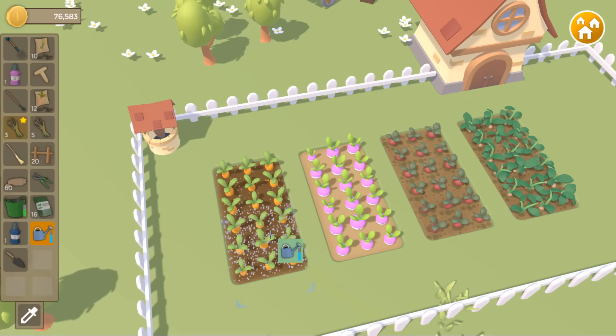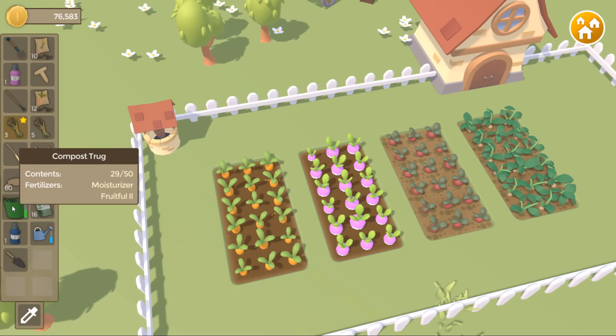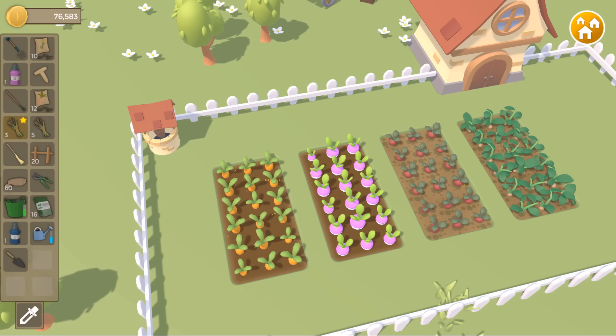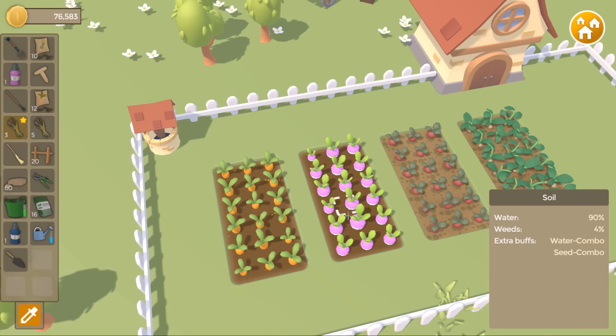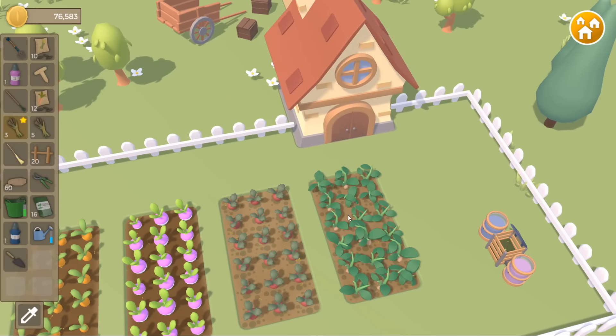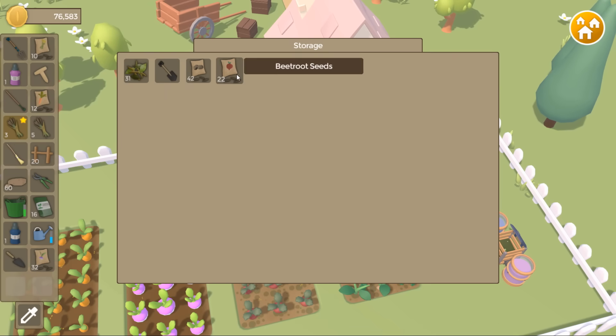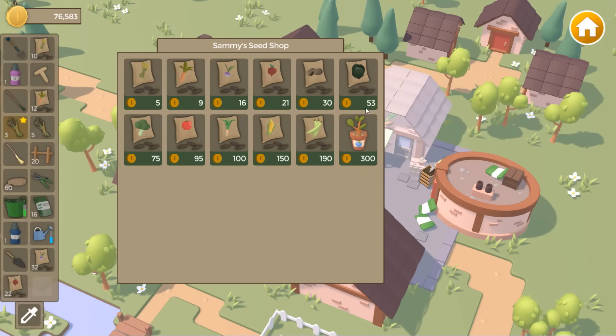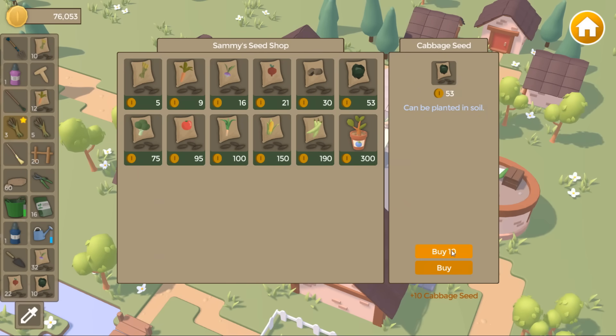Up until now all of the UI panels that I've been using in the game have just been placeholders, which is why none of them look particularly nice. They were all very quickly implemented and they're all rather dark and gloomy, so over the next couple of months my goal is to completely overhaul these visuals and come up with something hopefully a lot nicer and brighter and maybe even a bit more professional looking.